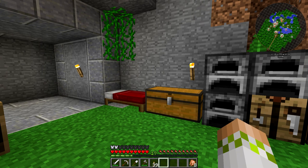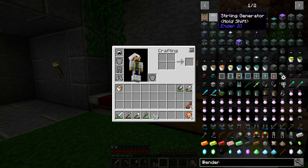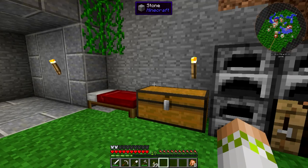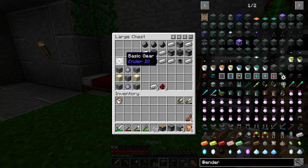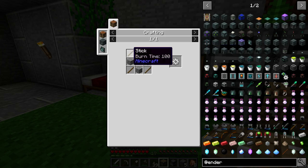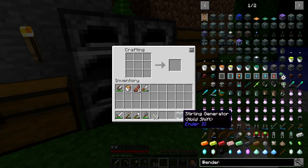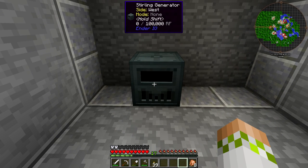Now that we've got that out of the way, we can jump into what we're doing today — going over all the basic stuff and how to get started with Ender.IO. The first thing we need is power, and that's going to come from the Sterling Generator. It can burn essentially the same stuff a furnace can — any solid fuel — and it will give you RF power for that.